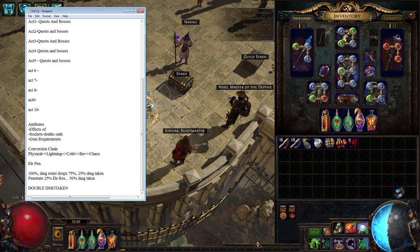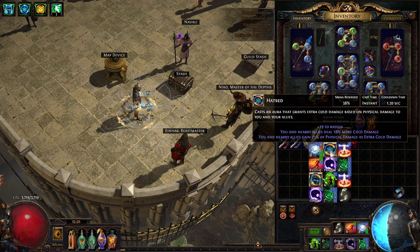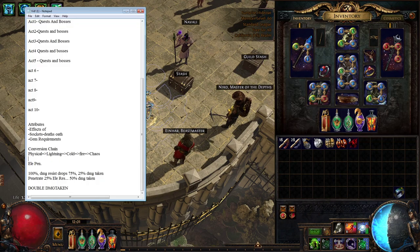Converting down the chain, you can go phys to lightning, phys to cold — but you cannot go back up. So I would convert my phys to cold, but there's no way to convert that cold back up to phys, because if I converted my phys to cold and then back up to phys from cold, that would be an infinite damage loop — that phys and cold would just keep getting converted back and forth. Grinding Gear designed this chain so that there's nothing in the game, no mechanic, no item, that converts up the chain.